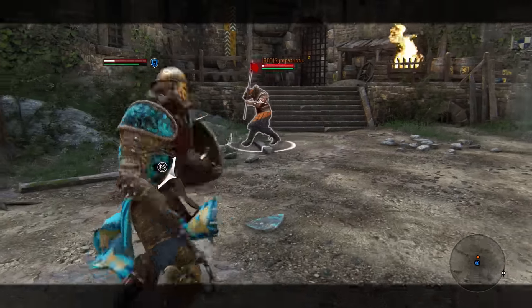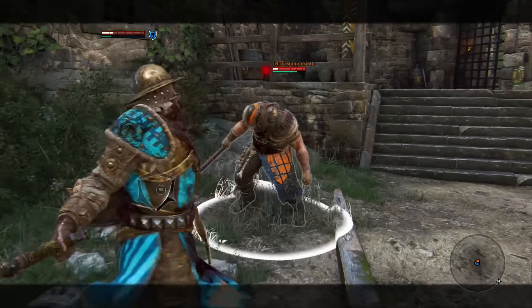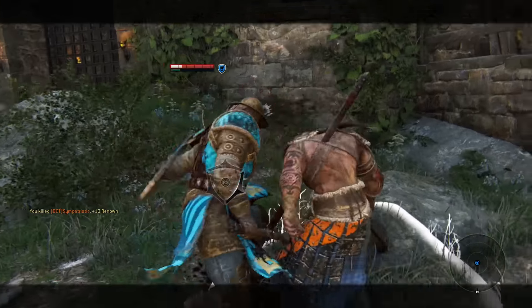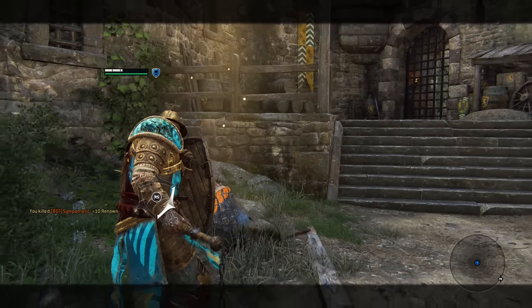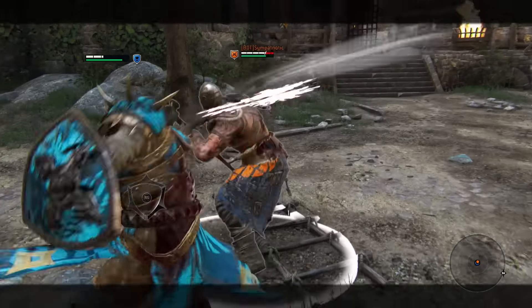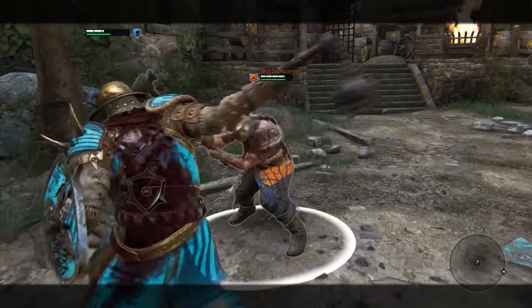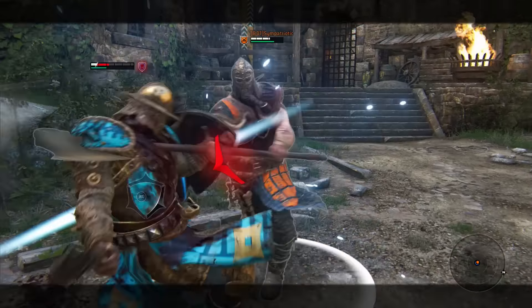Finally, I know people will get a little salty for me recommending this, but push people off the map — it's what you're good at with the Conqueror. You have four different abilities that push, shove, and knock people down. Use that to your advantage, and watch out for people trying to push you off the map because they know you'll be trying to push them. It's a very good reason to learn how to counter guard break.